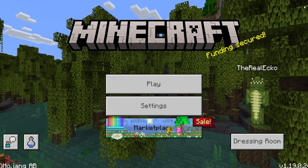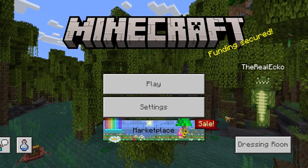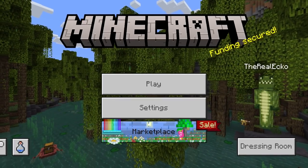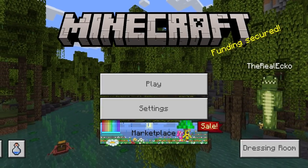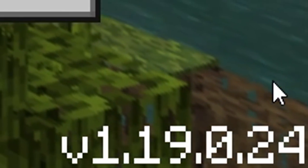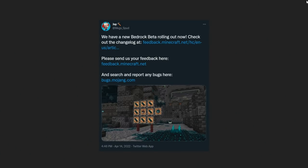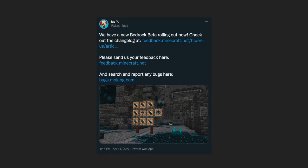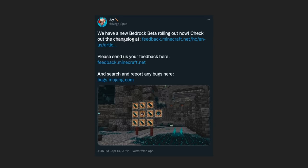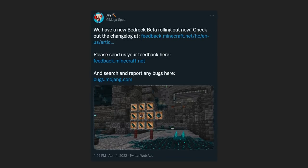Welcome back everyone, my name is Echo. Hope you're having an absolutely fantastic day. In today's Minecraft video we are back on Minecraft Pocket Edition, the Bedrock version, for the latest beta and preview. This is beta version 1.19.0.24; if you're in the preview it will read version 1.19.0.25. There is no difference — the preview is just plus one. Here is your official confirmation from Jay Megaspud, Minecraft Community Manager: we have a new Bedrock beta rolling out now. Check out the change log — it is down below.